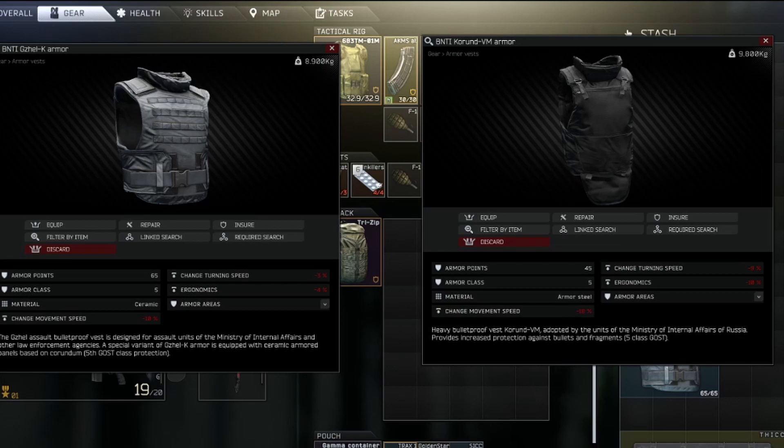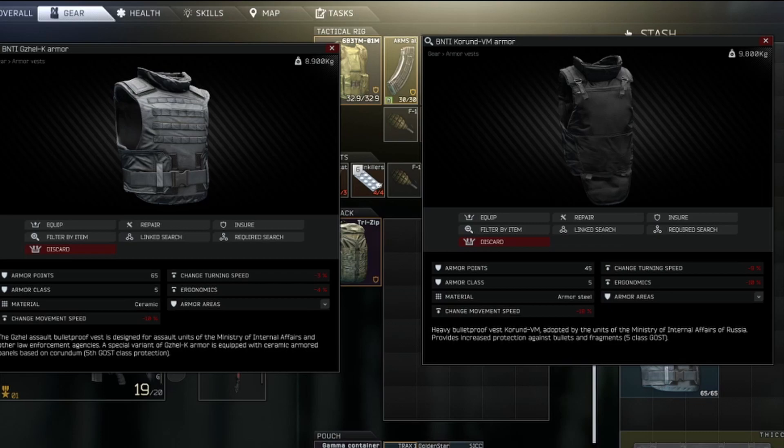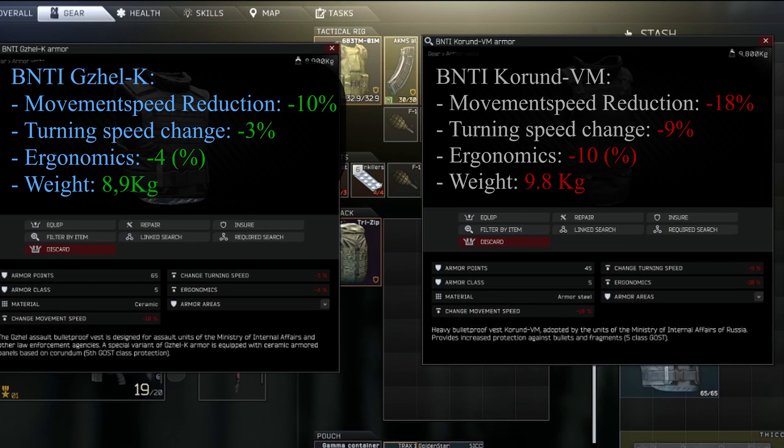But let's get back to statistics. Once again the Gazelle tops the Korund prominently because all the stats favor the Gazelle: it has better movement speed, better turning speed, and better ergonomics. But that isn't all — as a bonus it weighs less, and therefore is more attractive to all you loot hoarders. Because every teapot and every car battery is money, isn't it?